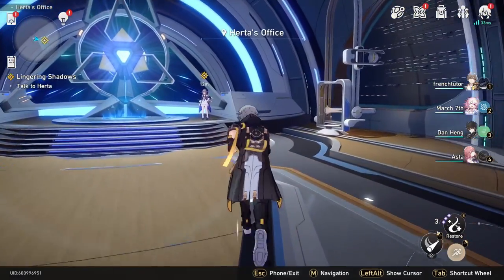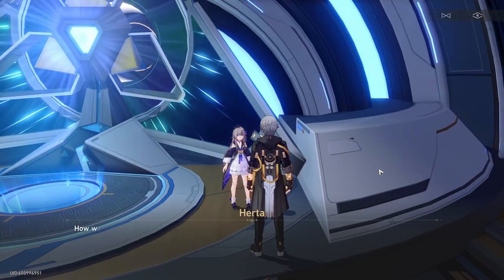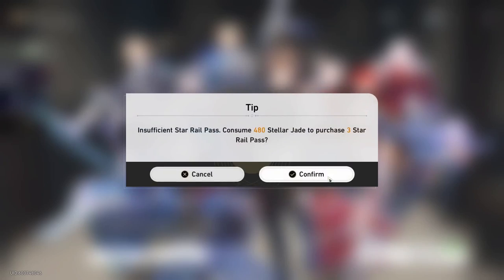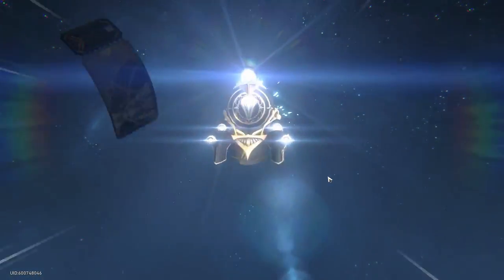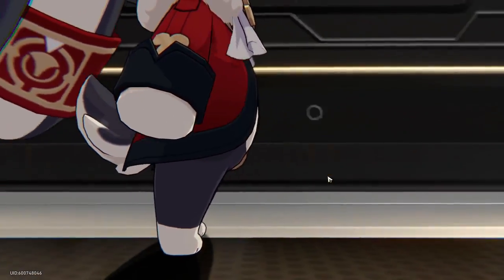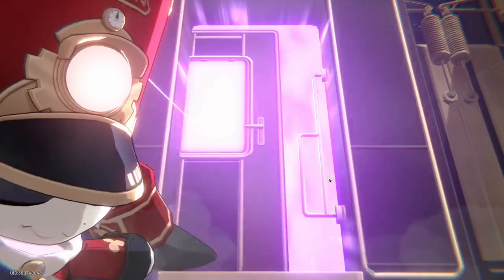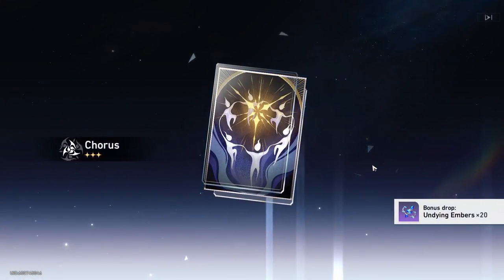Also, some people are doing the simulated universe a second time if you want to get extra rewards that way. One warning: if you have 10 pulls left on the departure banner and you already pulled a 5-star before that, it does NOT guarantee you another 5-star, because you already got one within 50 pulls. The only reason to pull the last 10 after you got a 5-star is for the discounted rate it gives, which in my opinion is worth it, but it is up to you if you want to save up for the standard banner instead.